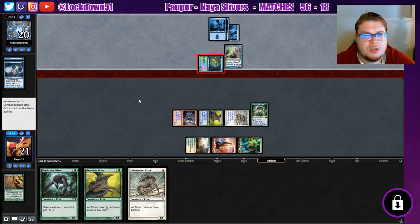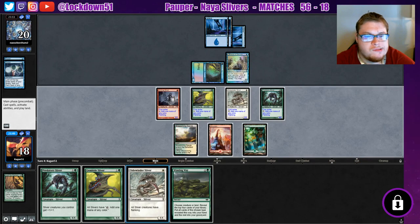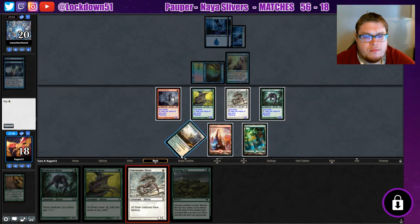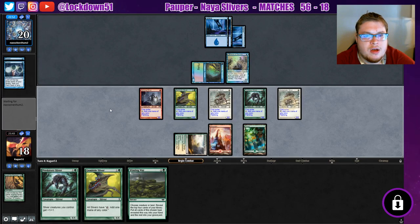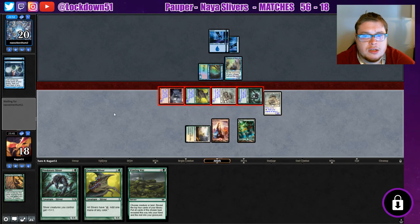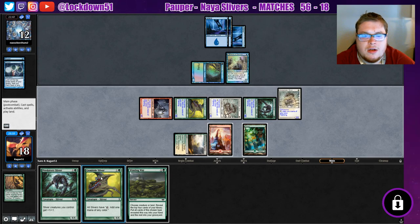Either a counter spell or Snapcaster potentially — either way we're taking this three. Winding Way — hmm. We'll bait something out, I guess, just keep developing the board. If he counters this, that's a mistake. This is all I'm going to play pre-combat unless they tap out right now, because I want to play around a Snap so I can replay my lord in case they do. Taking a good hit. I'm not doing anything else — I feel like they're setting up for that Snap.